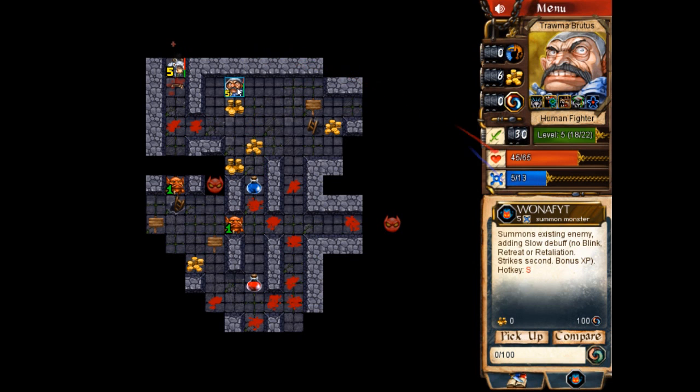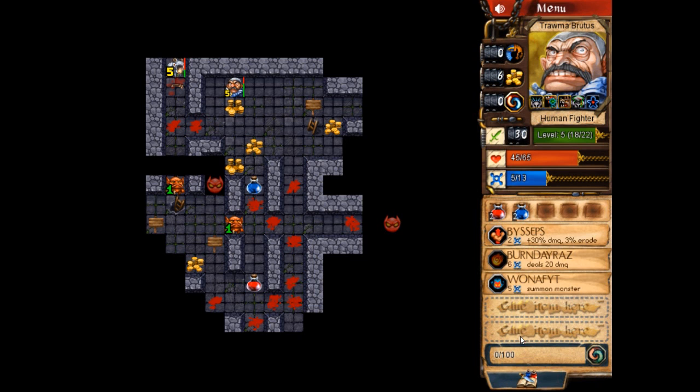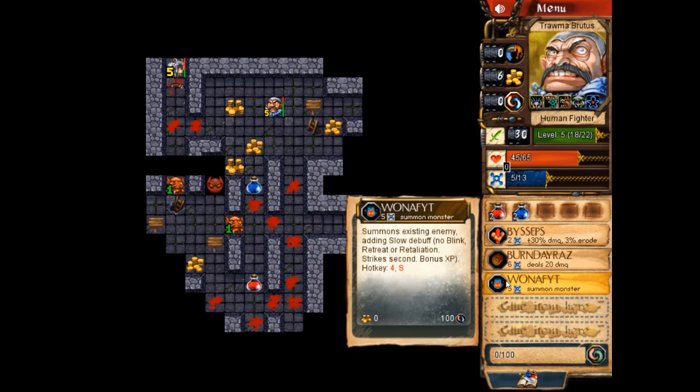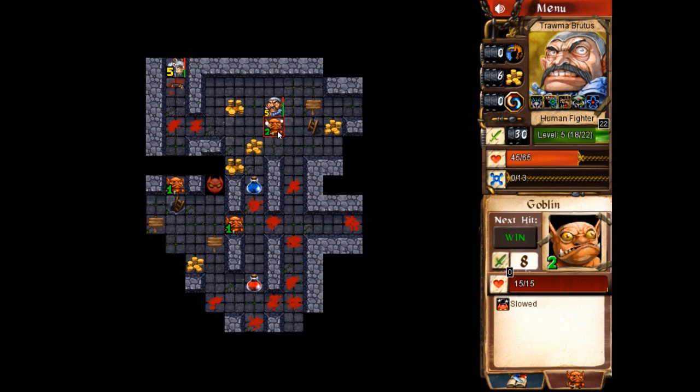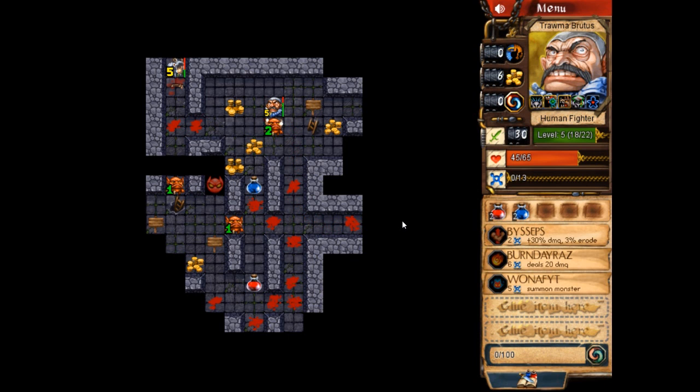Let's go ahead and pick up this other glyph called 'Wanna Fight?' — it summons a monster at your level or below. This is a useful glyph; I'll pick it up and demonstrate it once. It's especially useful early in a dungeon, because rather than wasting exploration to find monsters to level up you can just summon them to you. I'll cast this — keep an eye on these two goblins and the hidden monsters. When I cast it, it summons one of those hidden monsters and brings them to a square next to you. Now I can fight this goblin without wasting my exploration right now.